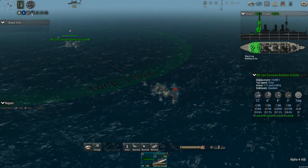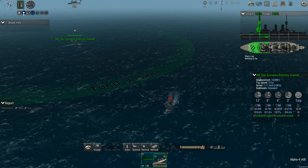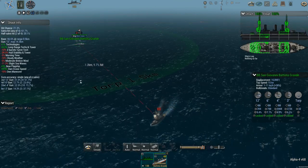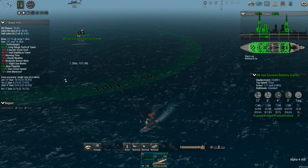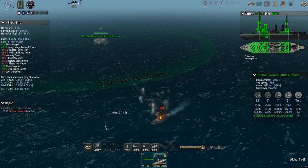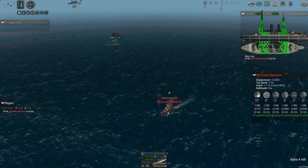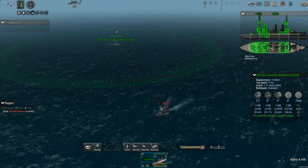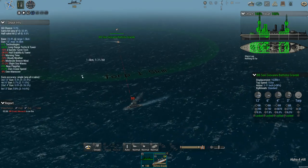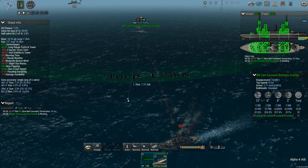Abysmal accuracy - they haven't hit yet either. And that missed as well, which is very good. How fast is this guy? 17 knots. Is he going to run away? The main tower is on fire. We missed again. It's on fire but it's not doing that much damage. Just full speed - no reason to do anything else. Damaged funnels and a little bit of flooding.